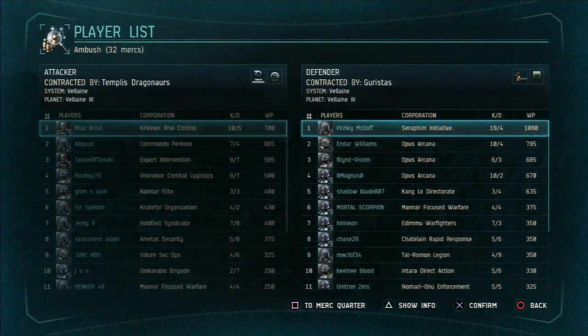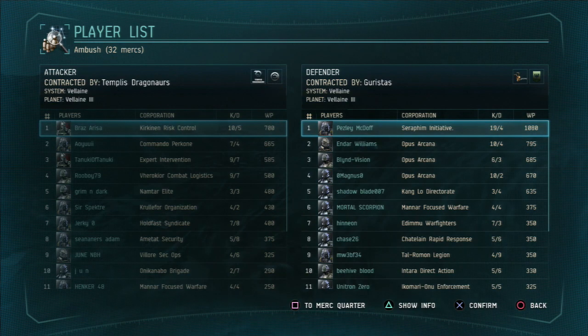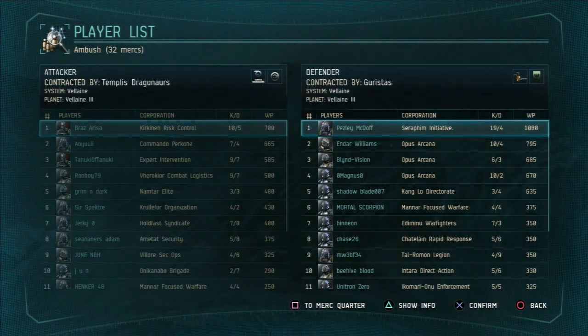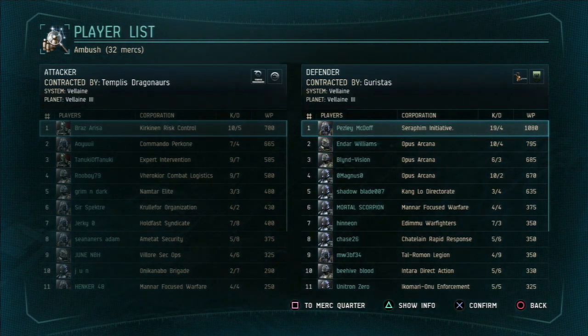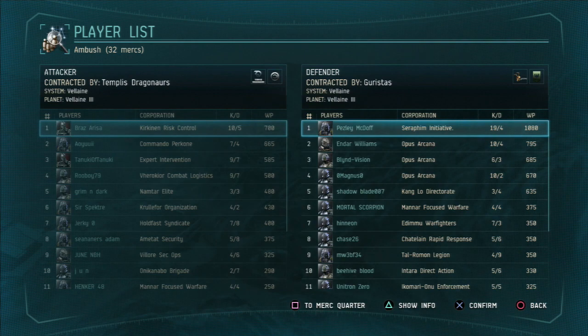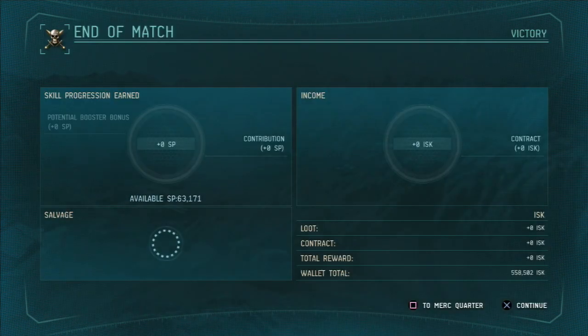You can also, at the end of the match, see the end result and the total scores of both you and your enemy team. Sometimes you'll receive salvage from a match. In rare cases you can get rare items, such as officer weapons, which are much greater in value and in power than any known prototype weapon.